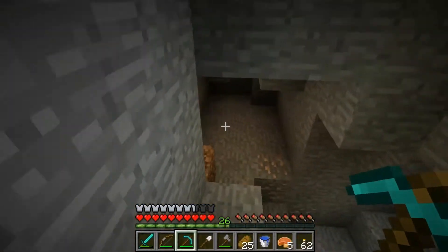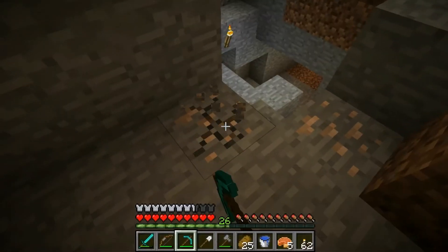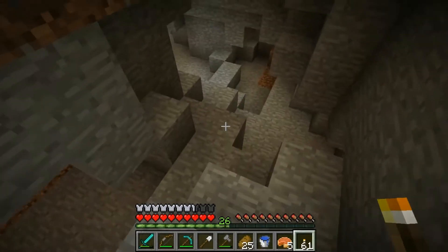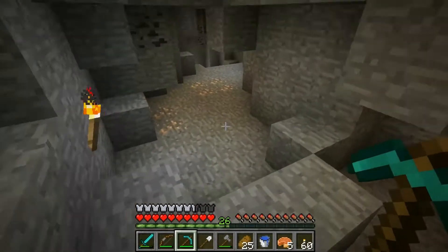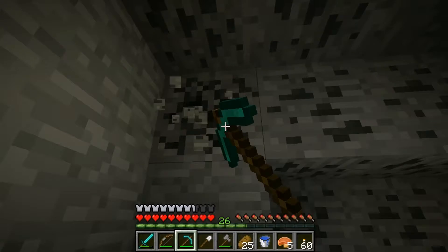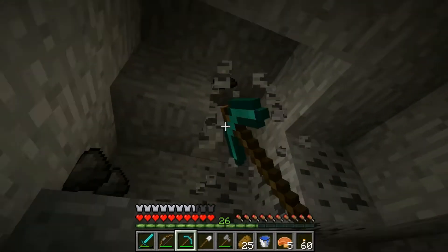I remember there was some lava. Let me make sure this is on hard — yep, that's on hard. Because there was some lava down here, which I could use the water bucket on to go ahead and make my obsidian. Also while I'm down here, because I actually do have resources, I would like to get some coal and as much iron as I can.